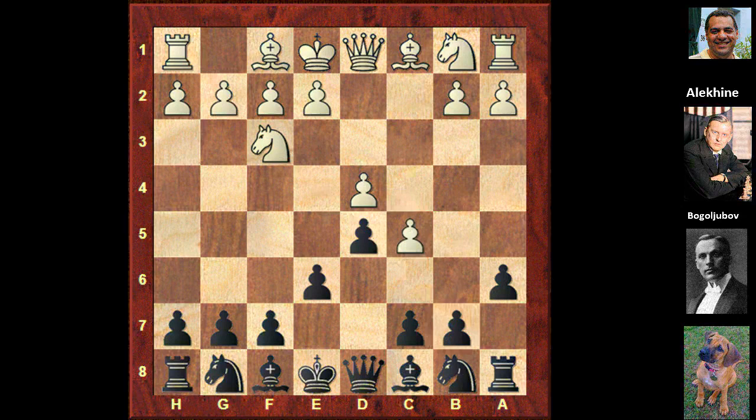Here Efim Bogoljubov played c5, and this is immediately attacked with b6. Now white simply plays cxb6. If Alexander plays cxb6 he's getting a slightly worse position, so what he tries is quite an energetic looking move hitting the d4 pawn — he plays c5. It looks a bit like some sort of Benko Gambit declined. White has won a pawn and played b6. It's a gambit anyway.